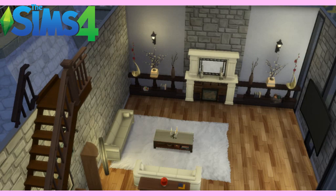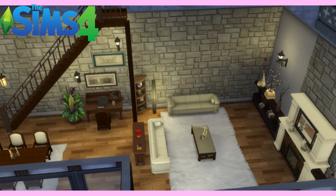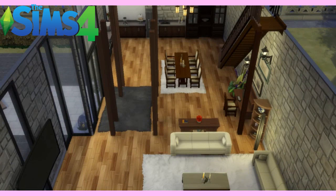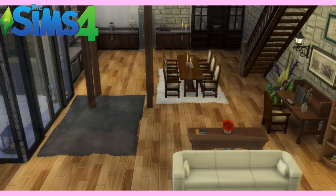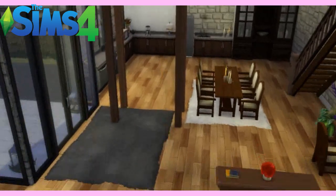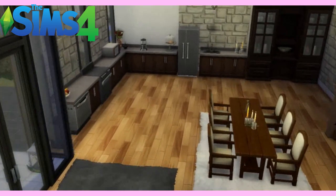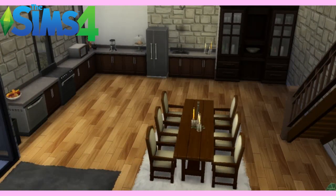Over here we have the living room. There's a really nice featured fireplace there. You can see the TV there as well. If we zoom in a bit we can see the computer desk. And on this side of the room you've got the dining room table and the kitchen — again, a lot of wooden furniture.